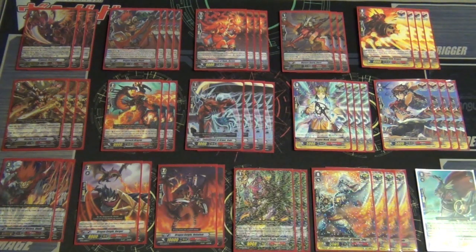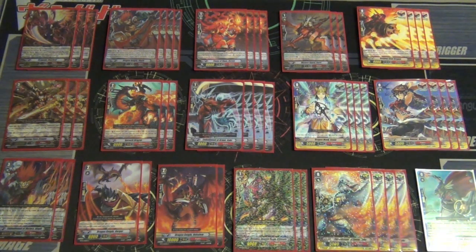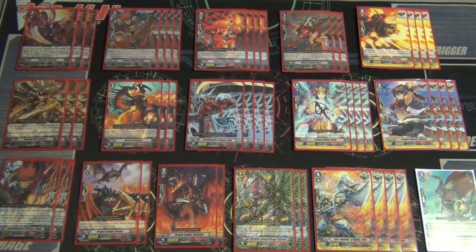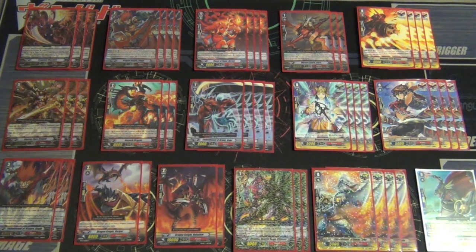Then I run 4 Bares — an 8000 grade 1 booster. And I run 3 Baris, which is your flash shield. Since I don't run as many grade 3s as something like a Goku build where I'd run 4, this build runs 8 grade 3s which is pretty average, so 3 Baris is fine in this deck.